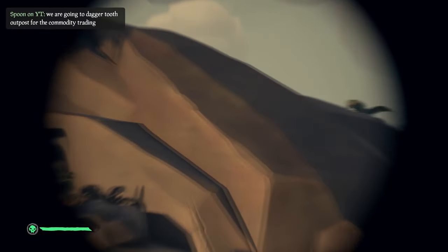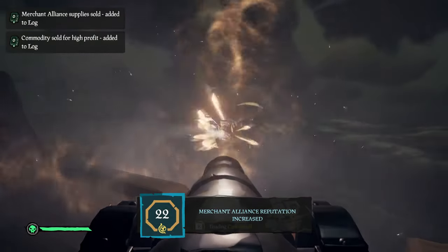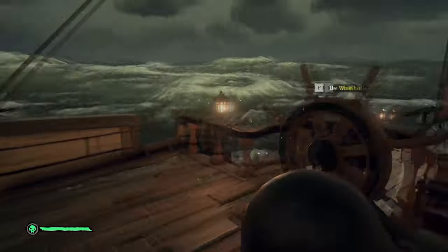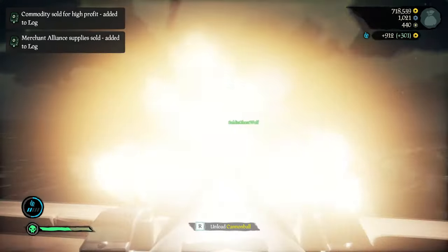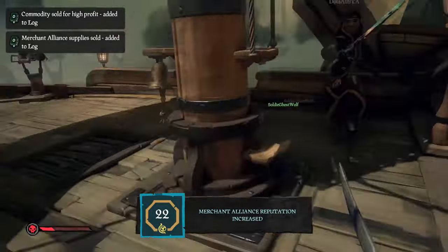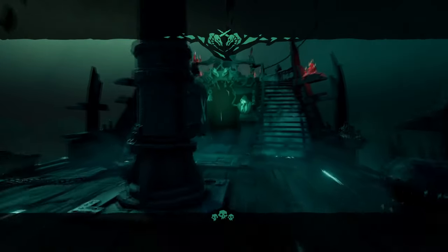On our way to the outpost we attracted the attention of an unfriendly vessel. But we were committed to selling our cargo, so we dropped it off at the dock and I set sail to give them a target while my partner sneakily sold the goods. We were committed to the merchant's lifestyle and I hadn't gotten any food or supplies, so I died rather quickly. We sold our loot and reset on the other side of the map.